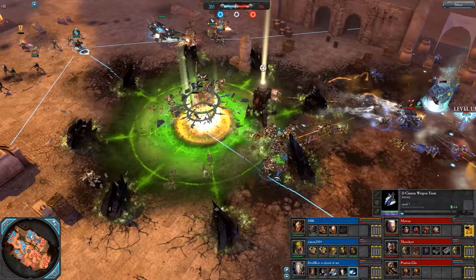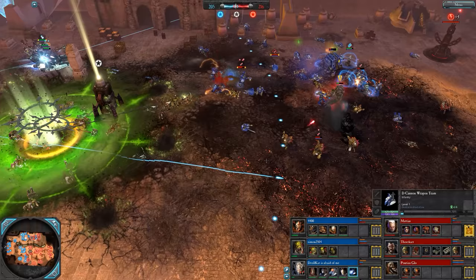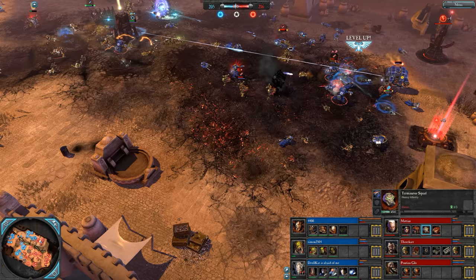205 to 216 on VPs. There is an Imperial Abyss from Pontius. Wow — did some stuff too, took out the Flash Gitz and the Nob Squad retreated right through it which kills a couple of models. Terminators actually being pulled into it, but they are okay — they survived somehow. Those guys must have taken a hell of a lot of damage though.